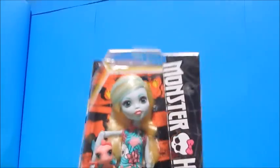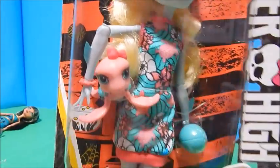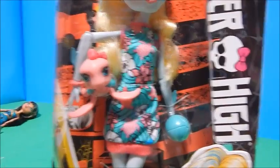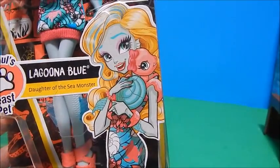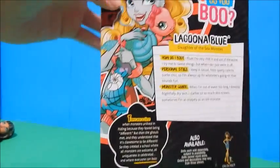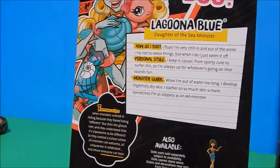Now let's get a look at Miss Lagoona. She looks like she has pretty soft hair in there too, and there's her little pet turtle — looks like it has a little ball. I love her little one-piece dress; it looks totally 80s. She's also got some pretty cool little wedge shoes in there. There's a picture of her with her little Beastie, and on the back it tells how she boos if you want to pause and read that.